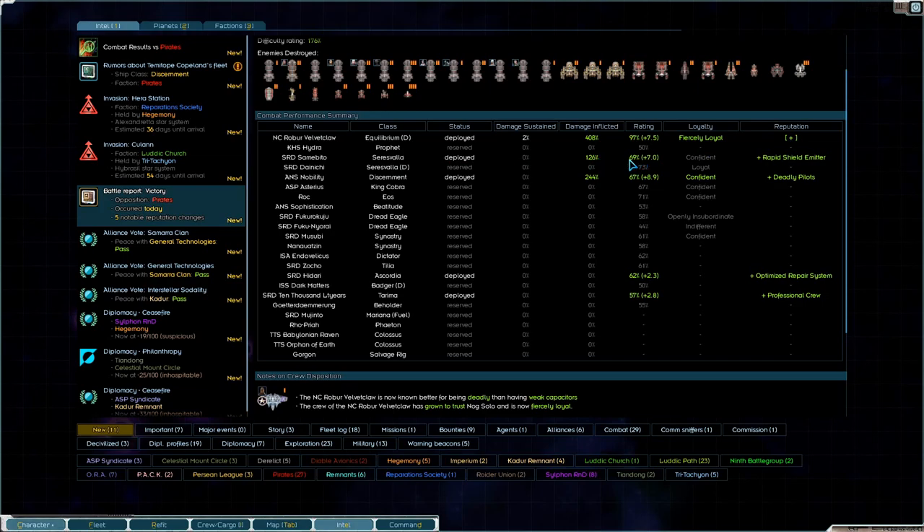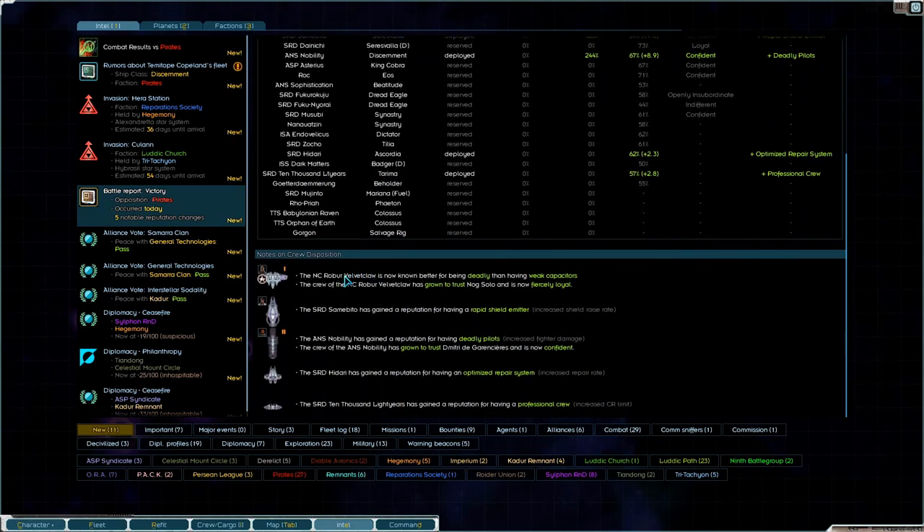So there's Valor: 126%, 69% rating. Rapid Shield Emitter — nice. And the Discernment, the Nobility: 244% damage, and it now has Deadly Pilots — which is awesome. The Escordia got a little bit plus optimized repair crew. The Torema got professional crew. Better for being deadly than having weak capacitors. The crew has grown to trust Noxolo and is now fiercely loyal. Increased shield raise rate for the Sarasvala, the Samabito. The ANS Nobility has deadly pilots, increased fighter damage and they are now confident. Optimized repair system, increased repair rate, increased combat readiness limit — I love it.